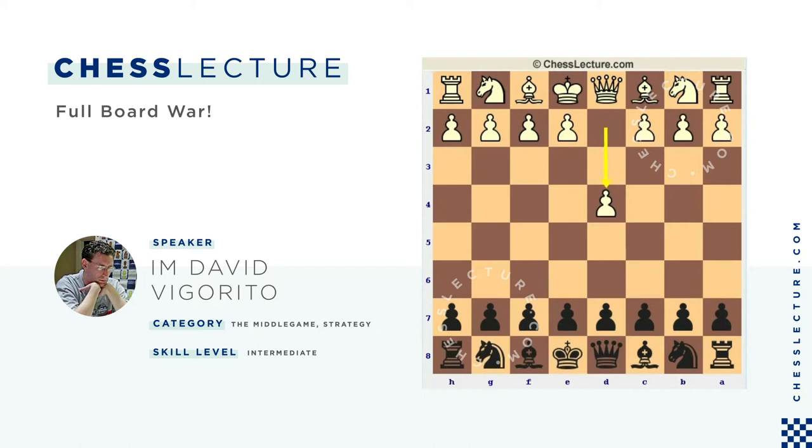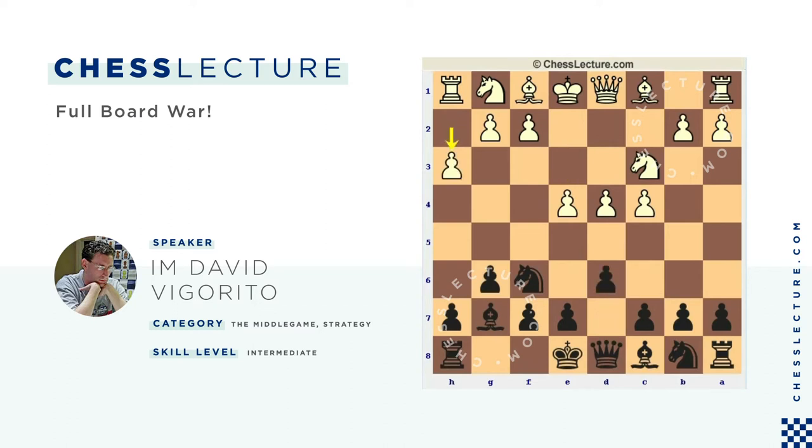The game is a King's Indian, as promised: D4, Knight F6, C4, G6, Knight C3, Bishop G7, E4, D6, and now H3. Usually Svidler plays E4, so that probably helped Nakamura too. But recently he's been playing F3.